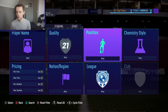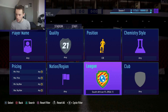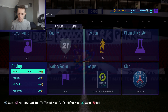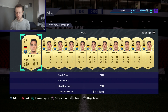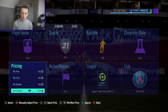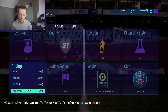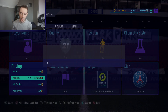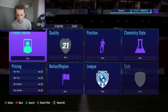Let's jump into the first filter. Go to position center back, league set to Ligue 1, and club set to Paris Saint-Germain. You can put the quality to any. I found this method by simply searching for a few players. The cheapest ones on the market are around 1,600 coins. You can get yourself Kimpembe, Diallo, or even Marquinhos if you're lucky. I was sniping one at 1,100 coins but unfortunately missed out.